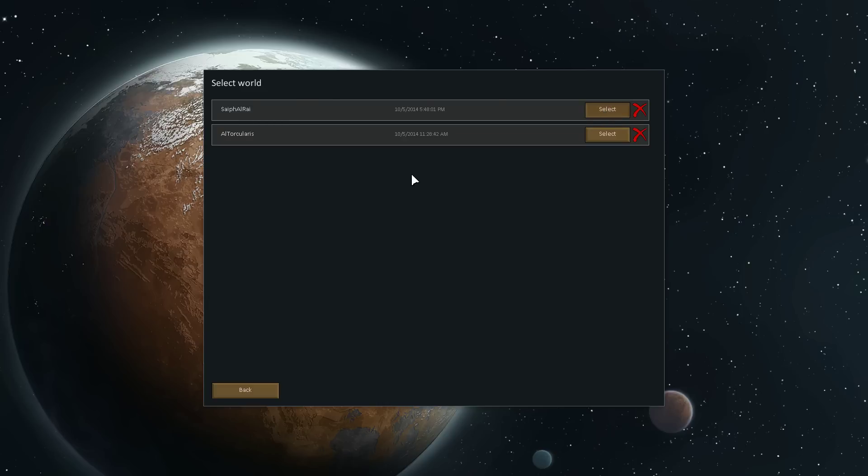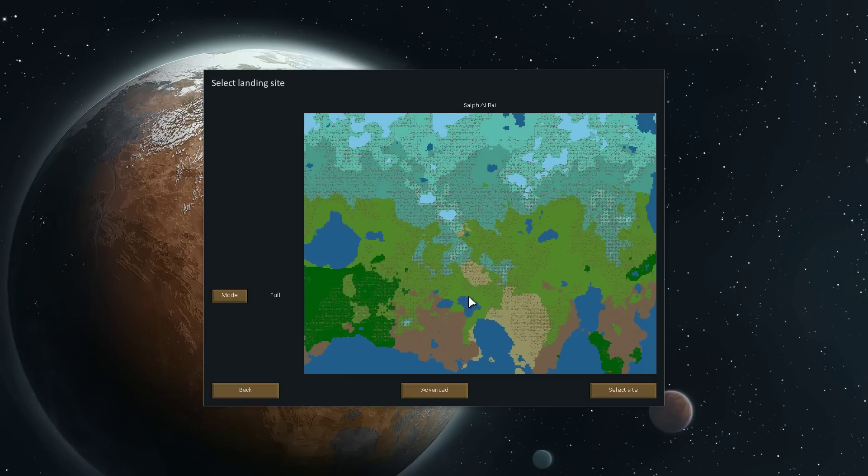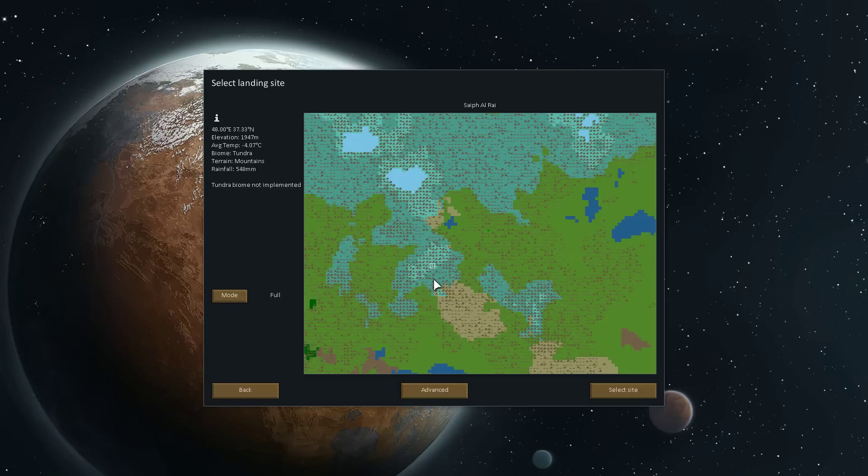And we'll select our world here. So a lot has changed since Alpha 6. I believe there's a new biome available - the rainforest. We could try that, tropical rainforest. Why not?